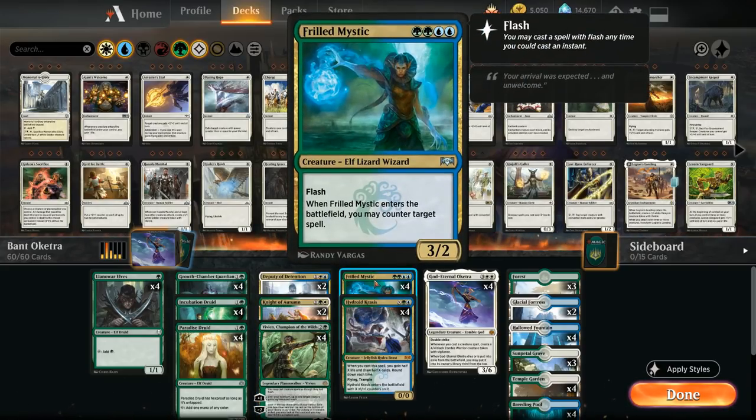At 4 mana we've got the full playset of Frilled Mystic, a 3/2 creature with Flash that when it enters the battlefield can counter target spell — giving us access to a counterspell in creature form. This also helps us trigger Oketra and plays great alongside Vivien, since if we keep up a bunch of mana our opponent doesn't know if we have a Frilled Mystic or just any random creature we can play at instant speed.